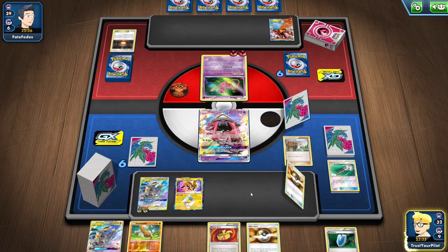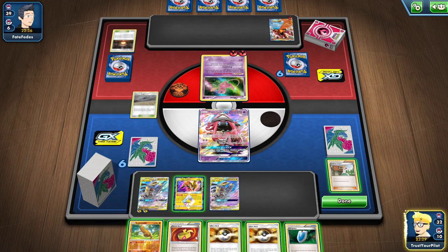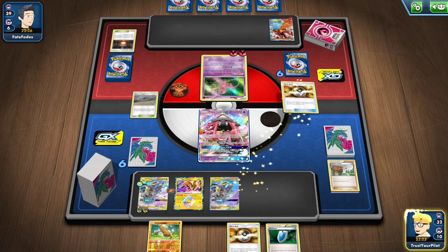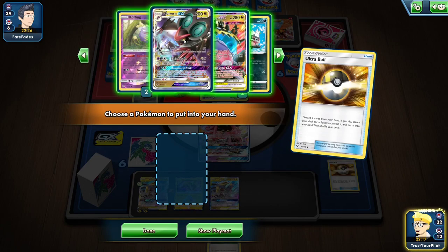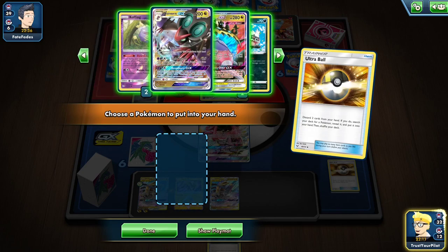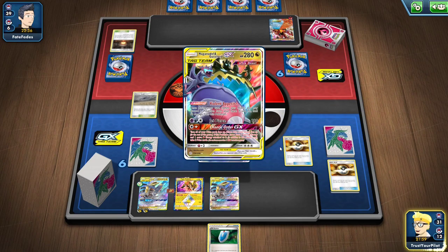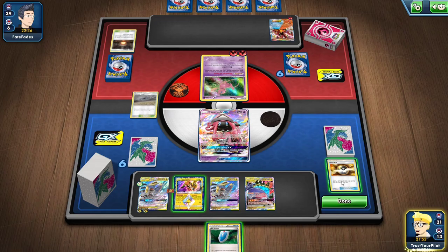I should have gone for Float Stone — that was dumb. Going to get punished. I guess I just get rid of these two. The deck does play Rescue Stretcher. I think I go for Crobat first, and then Dedenny. I don't have anybody. I prize Noibat, Crobat, and Dedenny. This deck apparently has something against bats. I don't have anything I can do. Things are interesting. I made a huge mistake — I thought the deck would cooperate. It did not. I do have a Juniper for next turn.